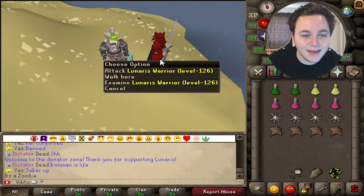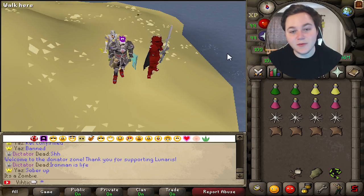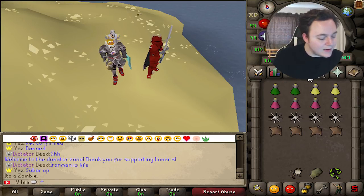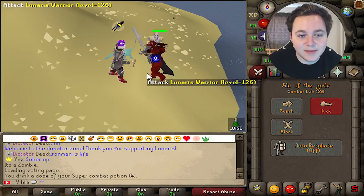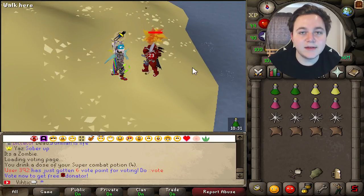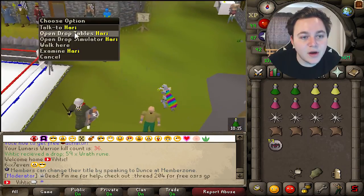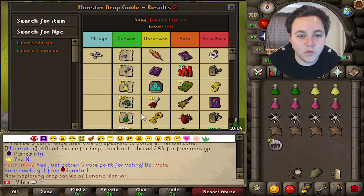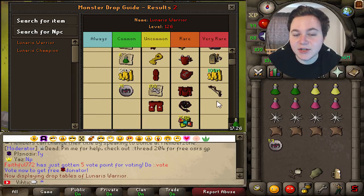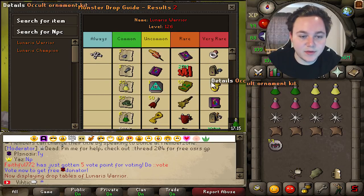The first money-making method is killing the Lunaris Warrior. This is a bit of a secret boss because not everybody knows about it, and not everybody knows it's on Donator Island — but you can vote to get there for free. Just do '::vote' and you literally get free donator for the day. It's an easy fight, just protect from melee. It's got a really nice drop table, great for beginners, and I actually hit the very rare drop table and got the dark bow in a previous video.